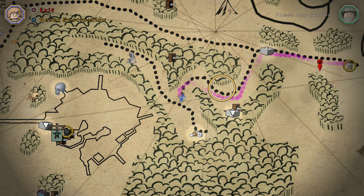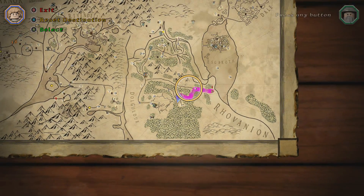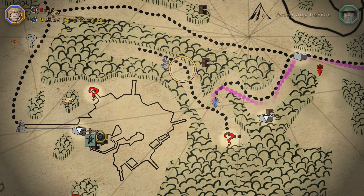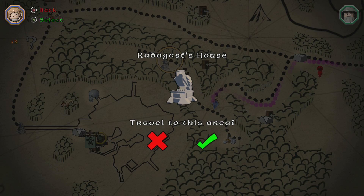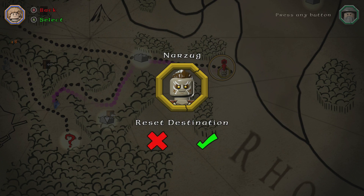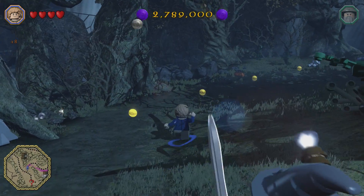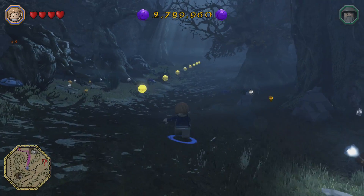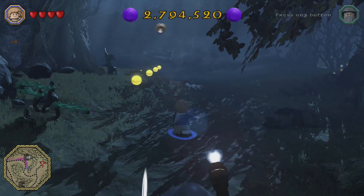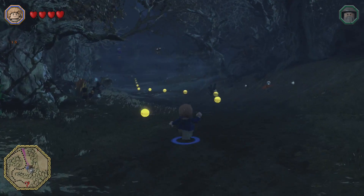What's happening everybody, jayshockblast here. Starting at the map, we are all the way down here in Rovanian. We fast traveled in from Radagast's house and we are cruising on over to this dude right here — Narzoog — and we're gonna go buy him. We'll deal with anything else that comes our way as it comes.